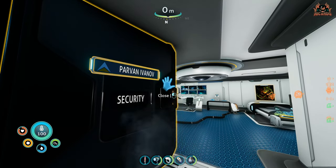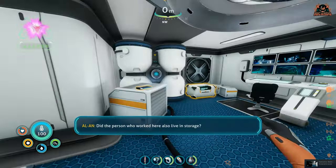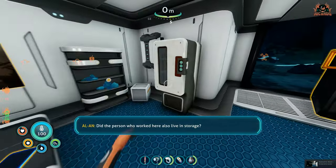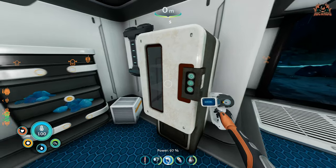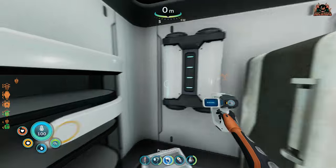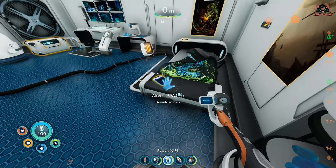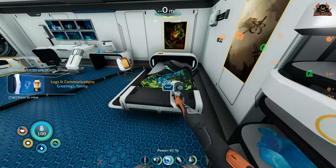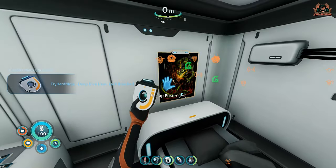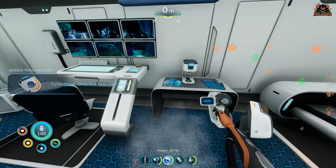Be careful you don't walk past it - that's Paravan Ivanov's place. Here you're going to find snow stalker fur, which is integral to making the snow suit, plus a couple of things to scan, some posters, a fridge, a cupboard you can't access, some PDAs that add to the lore of Subnautica Below Zero, and a jukebox disc - always handy to get those tunes.